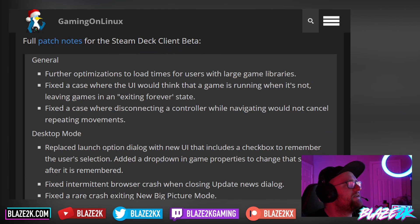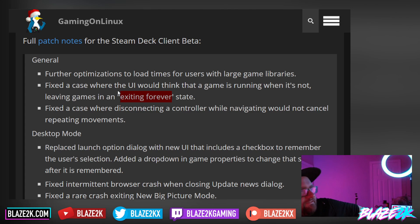There are also a couple of new updates — the patch notes are here. In general, they've made further optimizations to load times for users with large game libraries, so if you have a large game library like myself and things were being a little slow, that's been addressed. They also fixed the case where the UI would think that the game is running when it's not, leaving games in an exiting-forever state. That actually happened to me when I tried to run Modern Warfare 2 with the new big picture mode, so glad they fixed that.